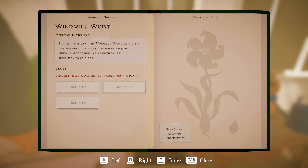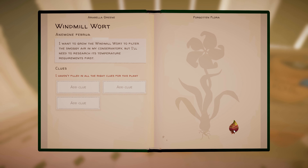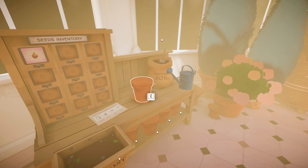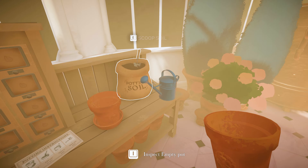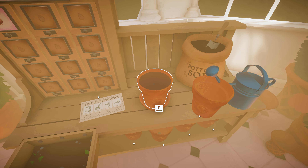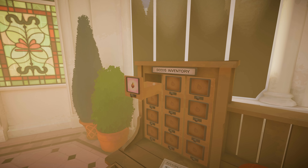'I want to grow the windmill wart to filter the smoggy air in my conservatory, but I'll need to research its temperature requirements first.' Let's figure out how to make the windmill wart. Potting instructions: place pot on saucer, add soil, plant a seed, water the seed. Let's grab our pot. Add soil, plant the seed.